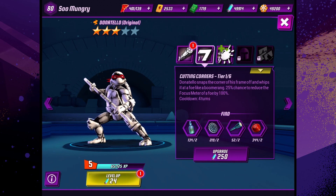His second ability is Cutting Corners. Donatello snaps the corner of his frame and whips it at a foe like a boomerang. 25% chance to reduce the focus meter of a foe by 100%.